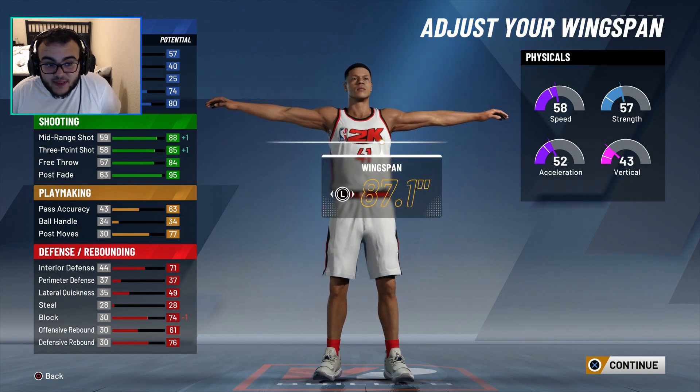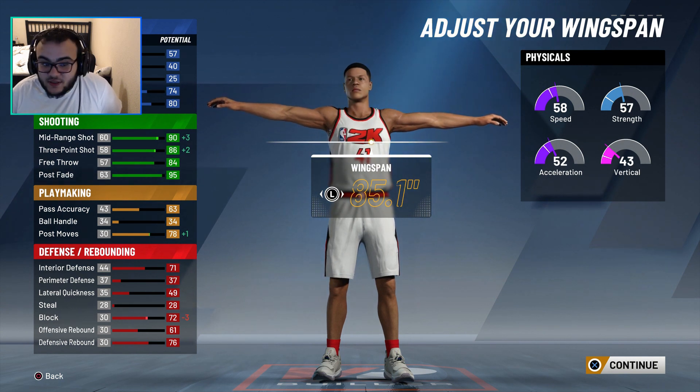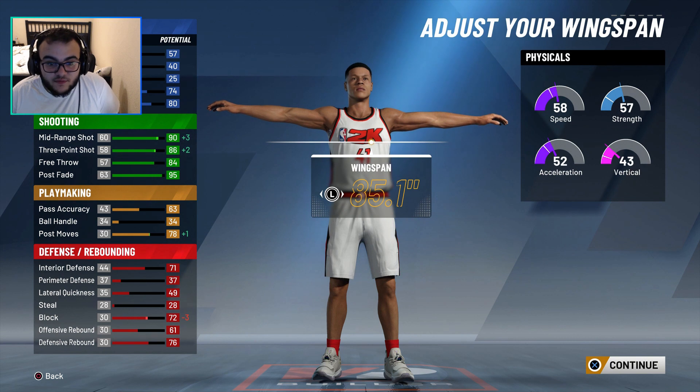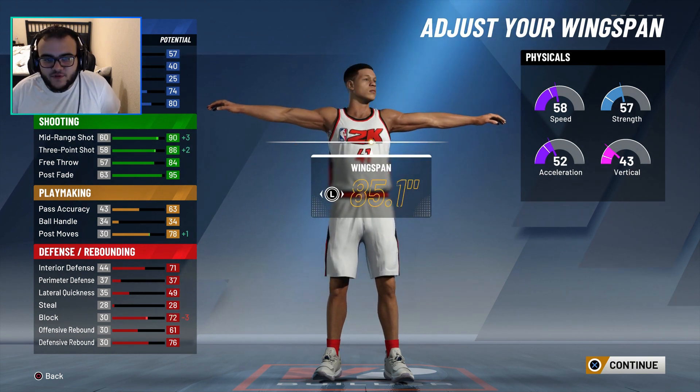For wingspan, I'm going to put it down until I get that 90 midrange. Dirk was unstoppable in the midrange — he hit the post fade, off dribble. Maybe I'll hit off dribble with this build, I don't know. But we'll test it out for sure.